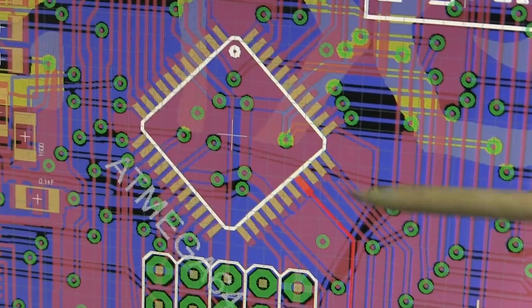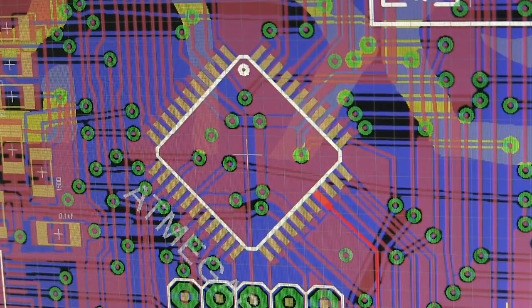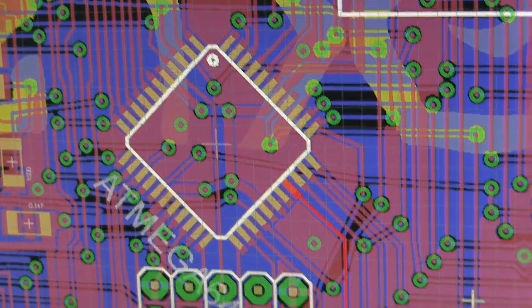I loaded up the CAD software where I developed Dexter, which is Eagle version 6 — kind of old by now. This pin is the high bit for the bus, so I'm going to look on the Dexter board to see if there's anything wrong with that.